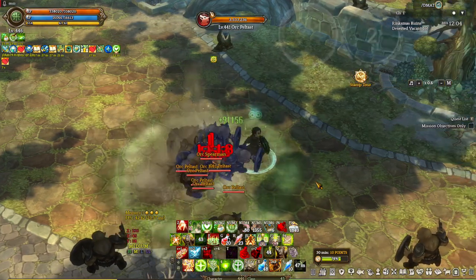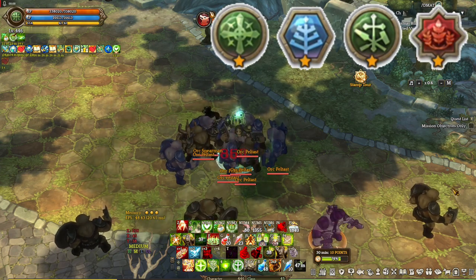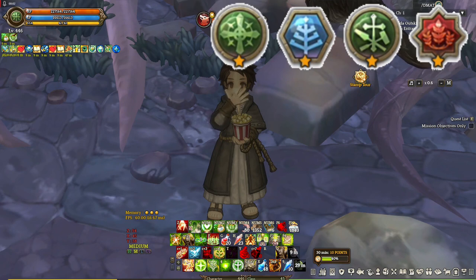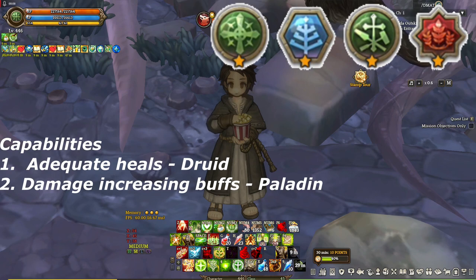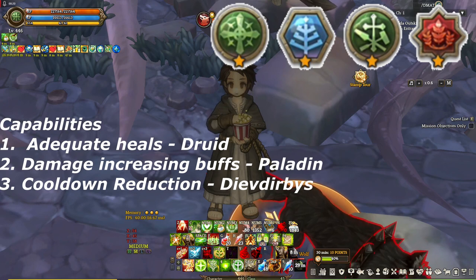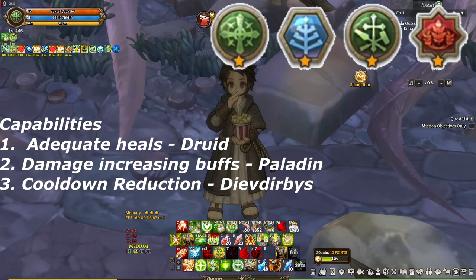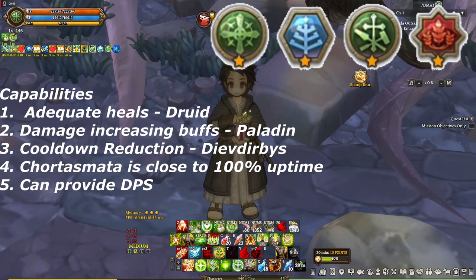Coming in at lucky number 7, it's Paladin, Diev, and Druid. This build takes the number 7 spot because of the build's ability to provide adequate healing with the help of Druid, and damage buffing support with the help of Paladin. The main purpose of Diev in this build is cooldown reduction. With the help of Diev's cooldown reduction statue, Druid's healing grass can always be up and Paladin's damage buff can also be up most of the time. Another good thing about this build is it can also perform as a decent TPS build, especially on challenge mode.